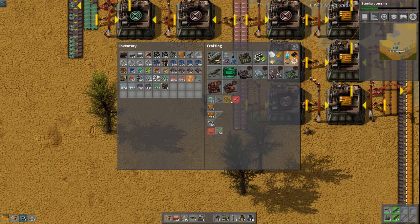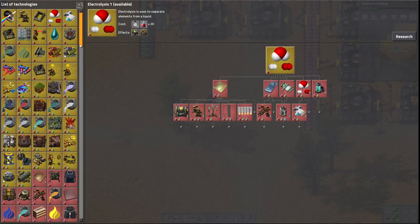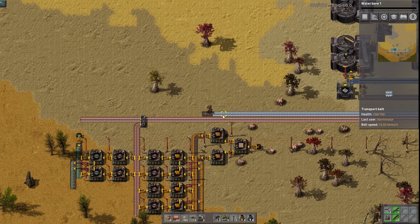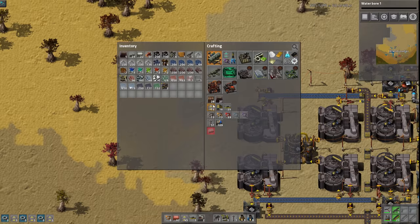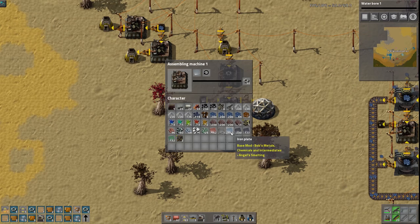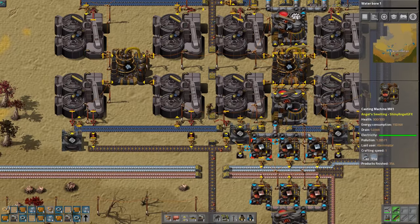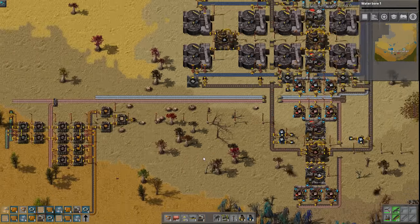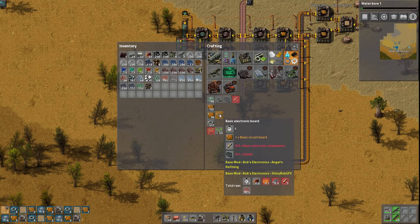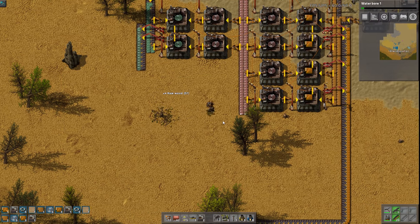That tin copper wire is going to be part of the component here. We also need the carbon. I need to research something - I'm probably out of copper or something up there. While we're running up, let's grab some belts, more inserters, and more assemblers. And yeah, we're out of copper - that's fine.